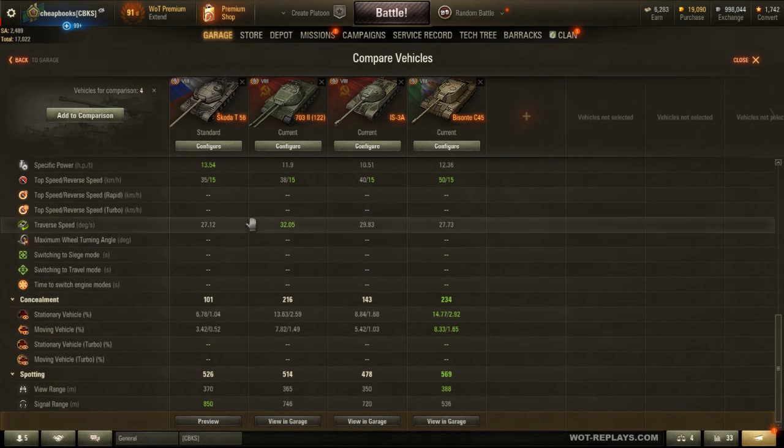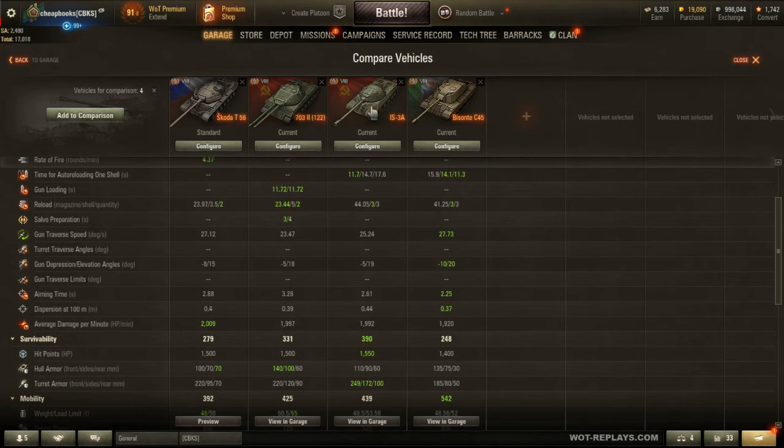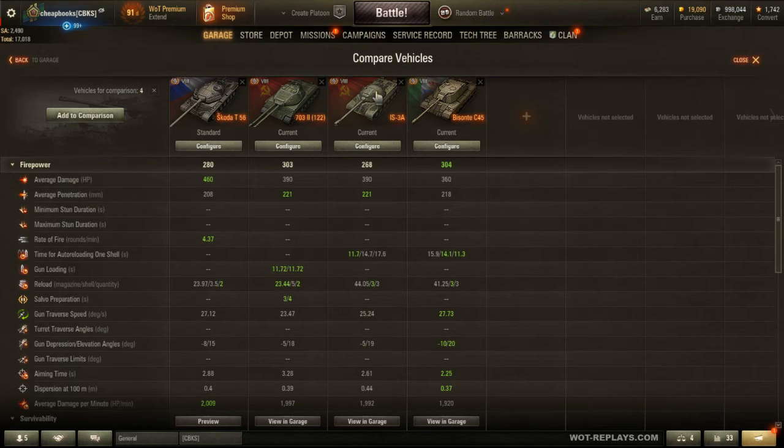Looking at the speed and top speed, the Byzante is a lot faster; the rest are kind of similar. Basically, the IS-3A is the best choice for armor. Spec-wise, the 703-2 and the IS-3A are both better than the Skoda T-56, with the exception of damage per shot. The Byzante is a special vehicle because it's a lighter heavy tank with a bit more speed. If you're going to go for a premium autoloader heavy tank — not including the Somua and the Emil — I would say go with the 703-2 or the IS-3A.